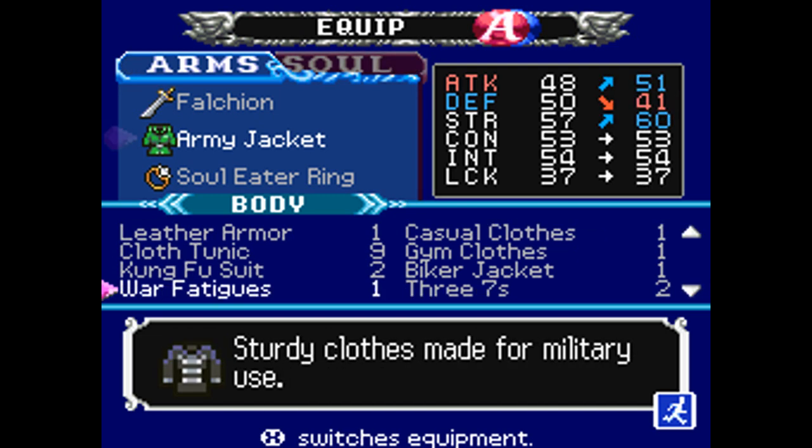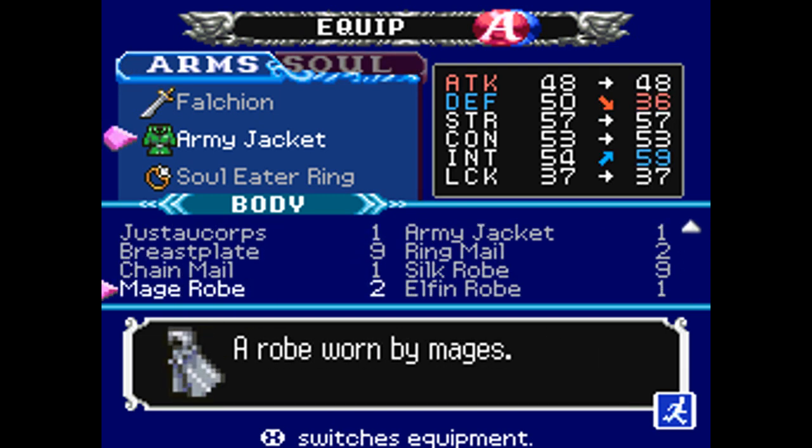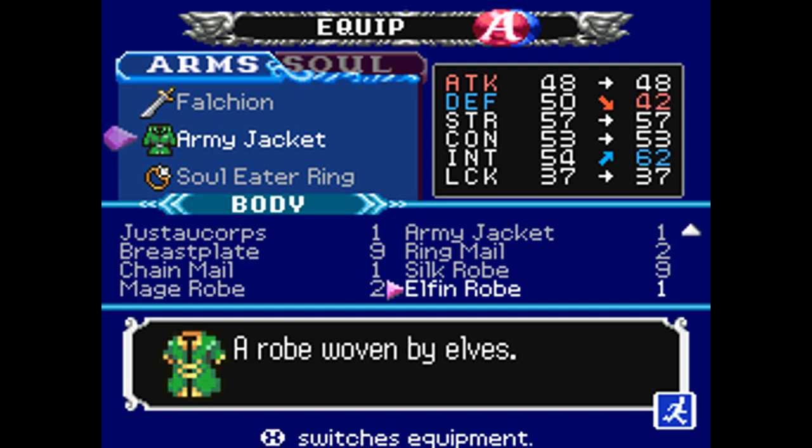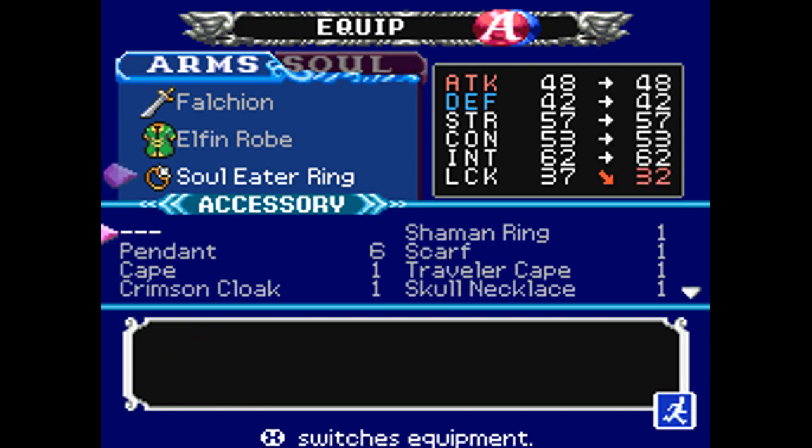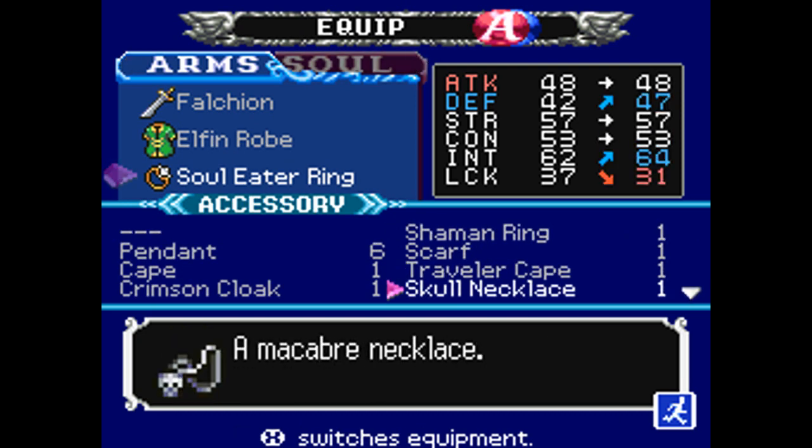However, your armor does. I recommend using either the Mage robe or, if you have it, the Elfin robe, which will boost your intelligence quite a bit, as you can see. Equip that. And then for your accessory, I recommend Skull Necklace for its defense and intelligence boost.